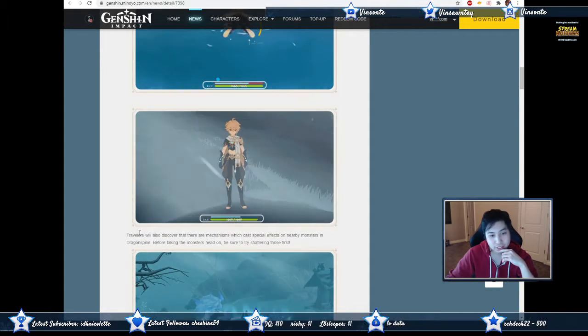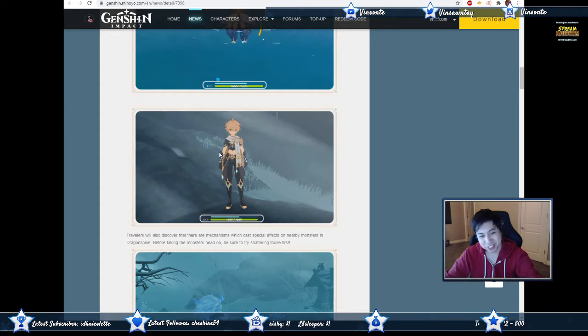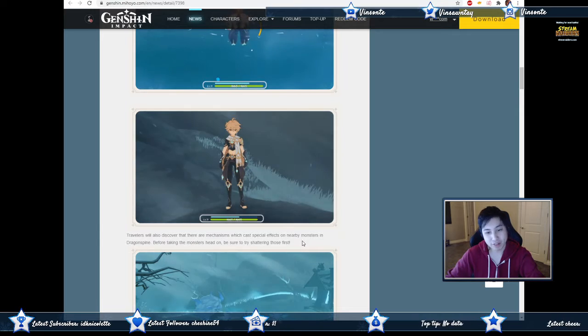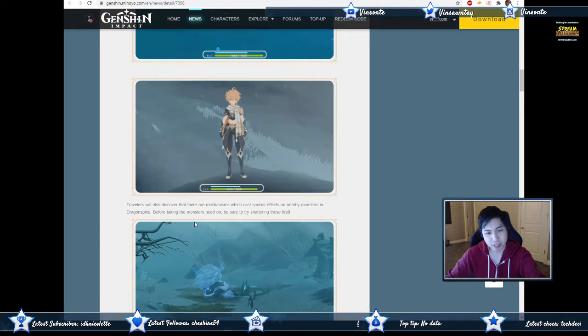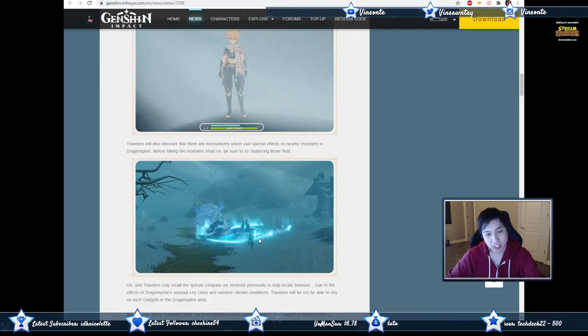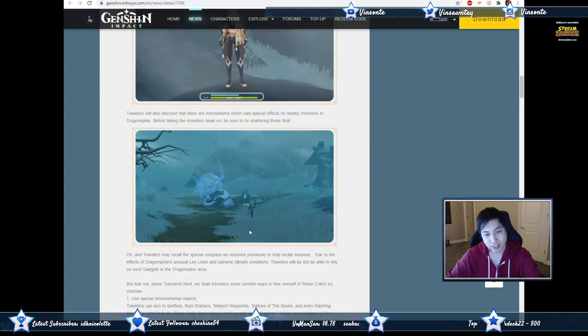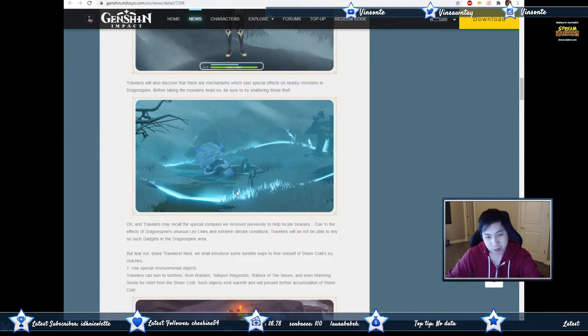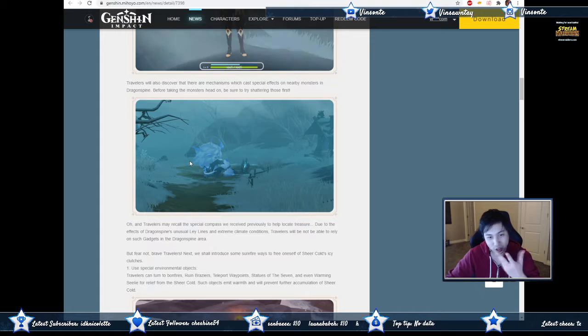During a harsh blizzard or snowstorm, travelers will also discover mechanics which grant special effects on nearby monsters in Dragonspine. Before taking on the monsters head-on, be sure to shatter those first. So they have some kind of totem that buffs them — maybe gives them a shield or aura of some kind, we'll see.